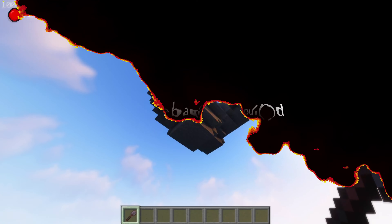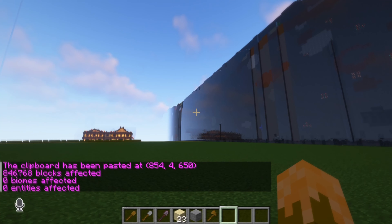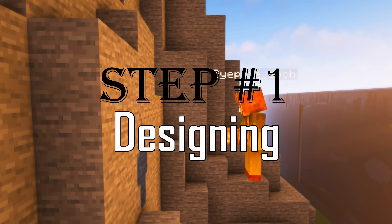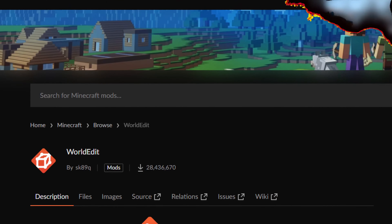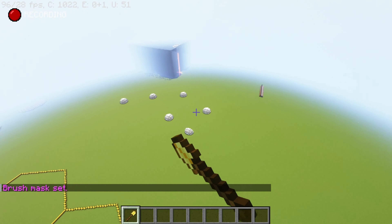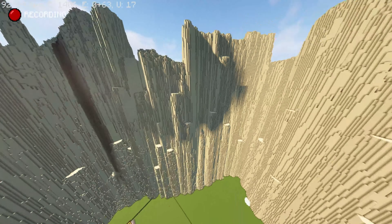It took two months! Step 1: Designing. I'll need to use WorldEdit, which allows me to place many blocks at the same time from afar so that I can create big shapes easily.